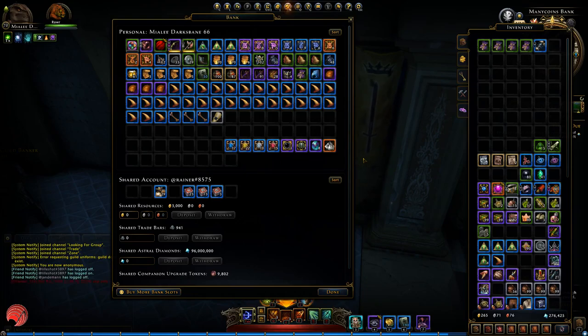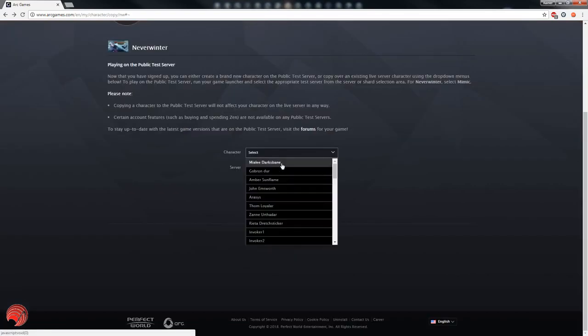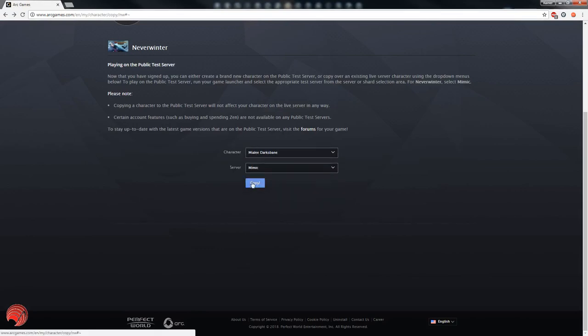One thing you will notice once you start copying is that copying a character takes quite a while. Also, if you are at the copy screen and want to copy again, you have to press the back button — you cannot use 'return to my account' because that won't take you to the copy screen. I noticed that in Chrome it is possible to make multiple copies very quickly in succession by clicking the copy button rapidly. This trick does not work in Firefox.